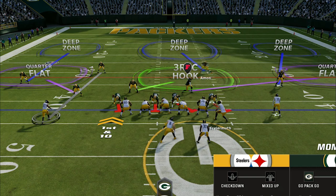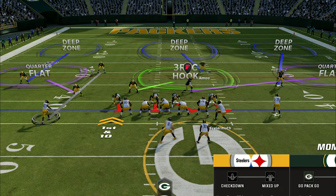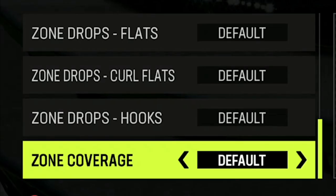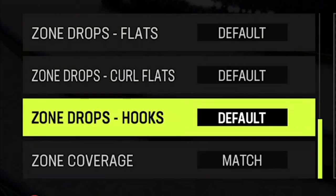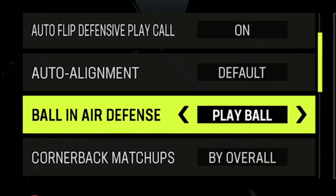If you want to see more about this defense, I'll have links in the description as well as an on-screen pop at the end of the video. The setup for this defense was to man one of the safeties to the slot receiver or tight end and put the other safety on a middle third to create a hybrid cover 3 defense. I also use the same coaching adjustments for just about every defense: zone coverage to match, curl flats to 15, flats to 5, cornerback matchups to overall, and ball in the air defense to play ball for more interceptions.